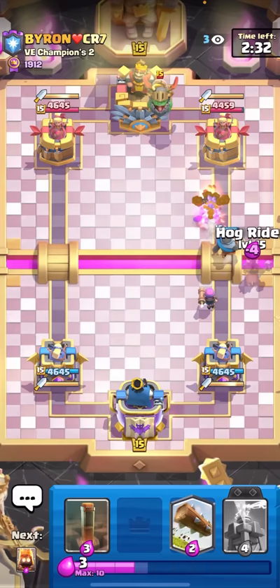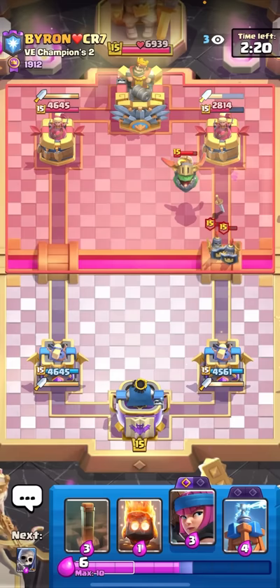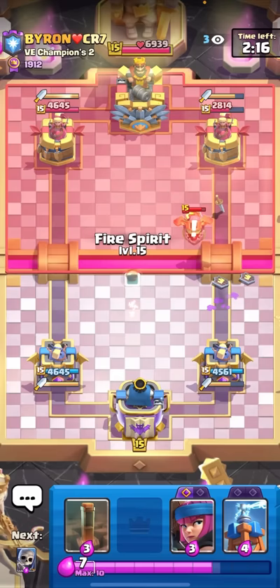You want to be really aggressive in single elixir, especially when you have a way to block the Dagger Duchess. I can Log here too just to kill off the guards. My Log doesn't even take off this guy's guard shields - I guess I'm a little bit under-leveled, unfortunate. I'll Fire Spirit here for the Inferno Dragon.